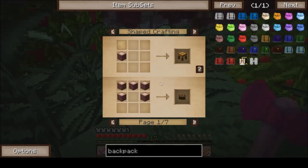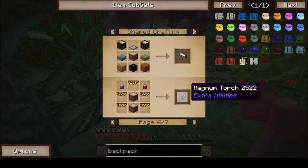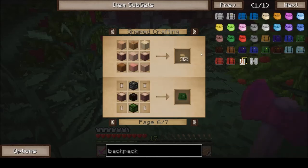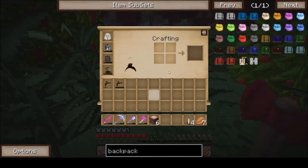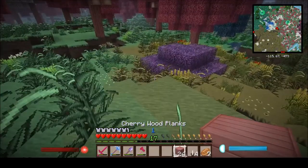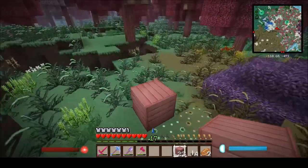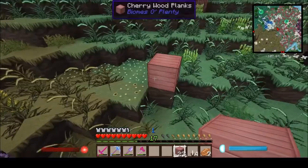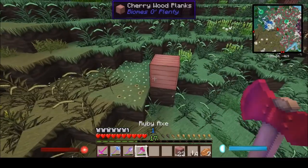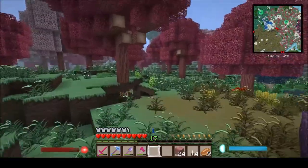Cherry wood — you can do all the normal stuff with it. Cherry wood planks. Let's take a look and see if it's too pink. It's more like a fleshy colour — pinkish. I'm not too sure on that one.